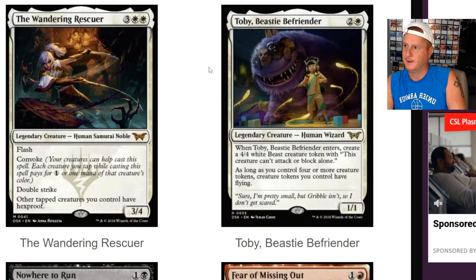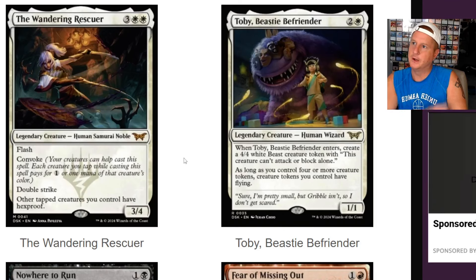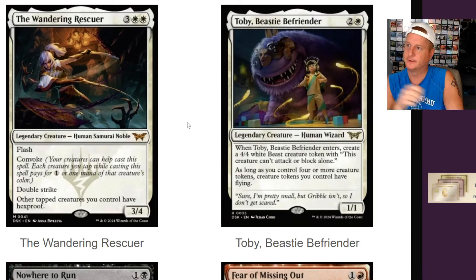You get three creatures to tap it down. And it looks like you're going to run human samurai noble — it's going to need a home for sure. But I like the double strike on it. Five-drop seems a bit pricey. And the creatures, if they're tapped, they have hexproof — and it's other tapped creatures, not just this one. But the fact that you can flash it in is kind of cool if someone's trying to target your stuff — then you just flash this in, but they already have to be tapped, so maybe during attack phase.